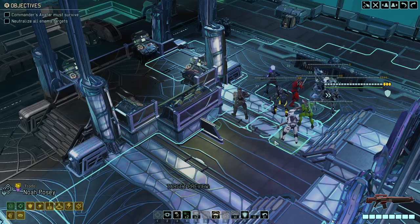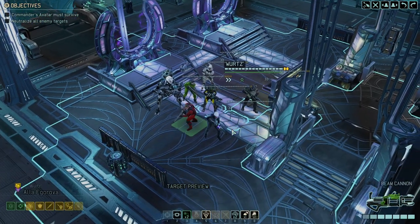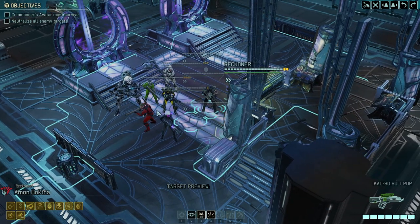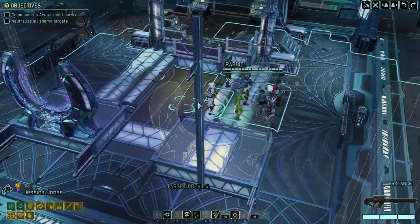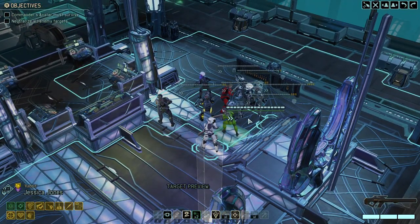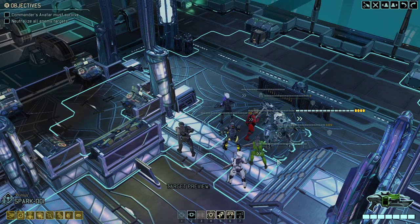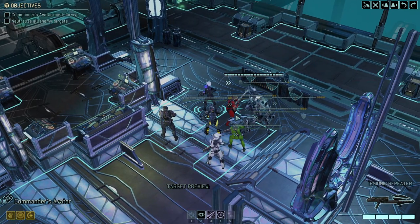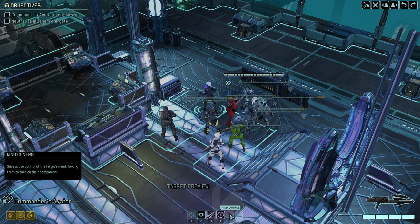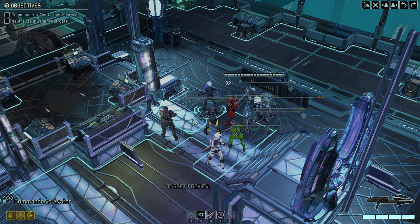We got our main team right here: Quick Feet as our ranger, Words as our grenadier, Reckoner who's supposed to lead the team, Frodo the specialist with the rage suit, Jessica Rabbit Jones with the snake suit, and finally Primos, our well-beloved Spark. Frodo's rocking 3 armor, which is fantastic. I was thinking at length about how to deal with the Avatar — since psionics are banned, the Avatar still has a great repeater gun, so we're just going to use that and stay away from psionics as much as possible.